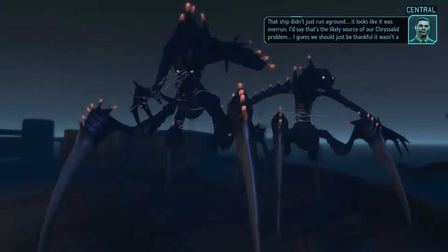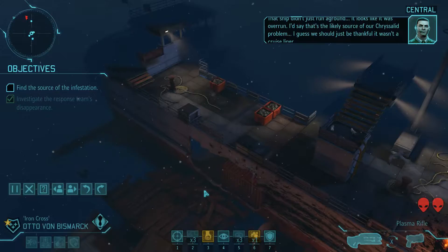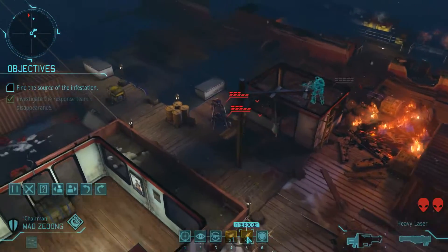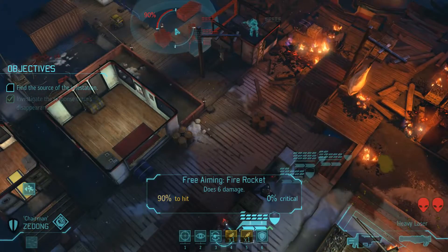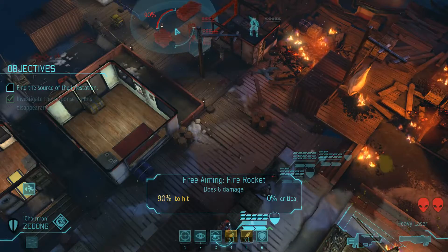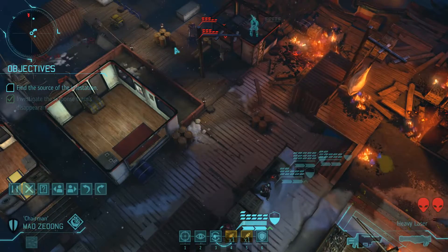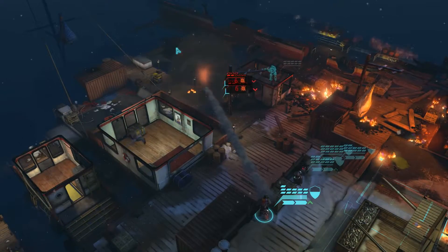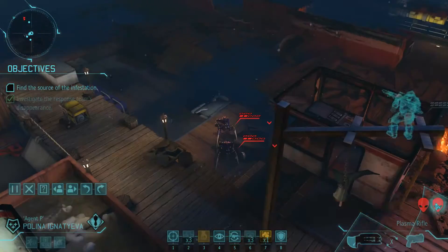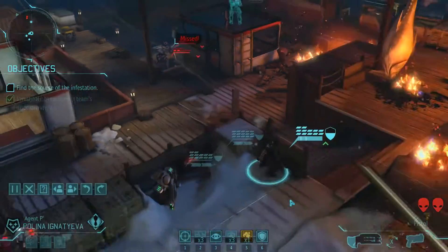That ship didn't just run aground — it looks like it was overrun. I would say that's the likely source of our Chrysalid problem. I guess we should just be thankful it wasn't a cruise liner. Can I have my control back? We do have rockets, but I'm not sure this is going to be highly beneficial. I'm not even sure it's going to kill them. That is only one rocket and it only does six damage. Kind of unnecessary, admittedly, because we're probably going to need it a little bit more sometime down the road. Can I just use my pistol on one of these? Save myself some ammo. 92% and you missed.